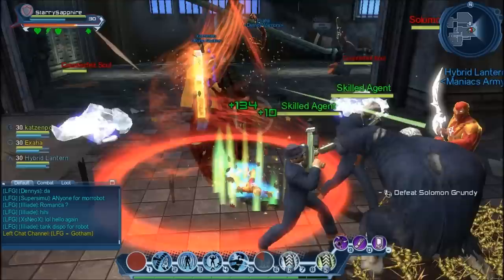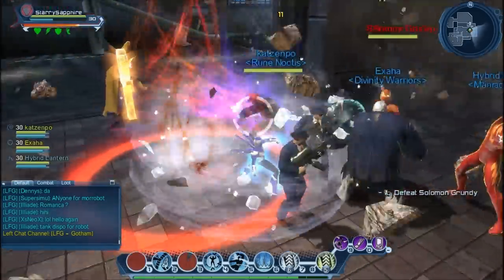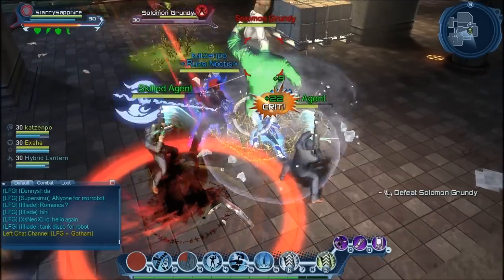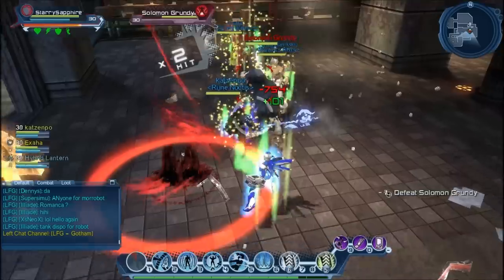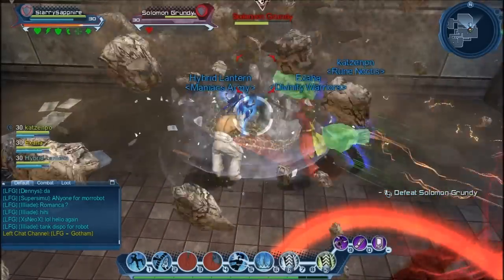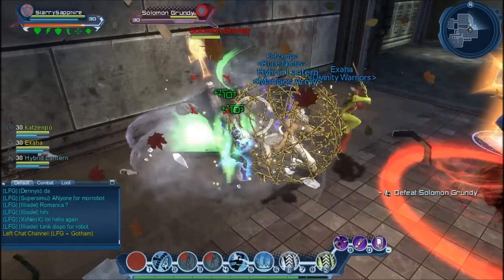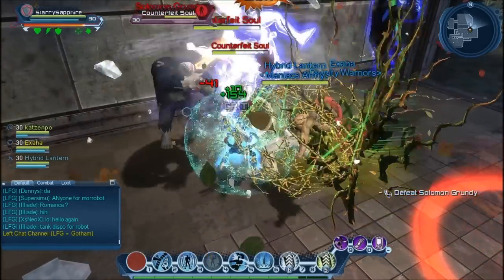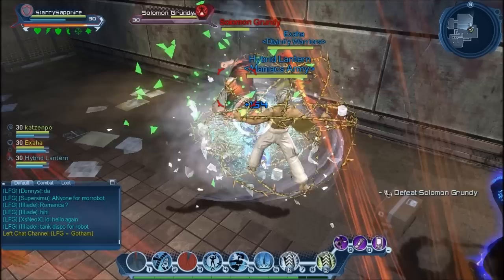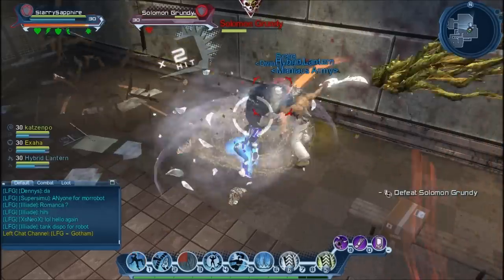When they spawn, pull them and use Freeze Wave just for aggro control. When I do get up, hopefully they should target me and no one else. The main reason I do that is so when Grundy spawns the adds, I pull them straight away and they already target me. Adds are coming out again — pull, Freeze Wave. That allows me to keep aggro control. I always like it for the power interaction and to keep them rooted next to Grundy so the DPS can kill them.